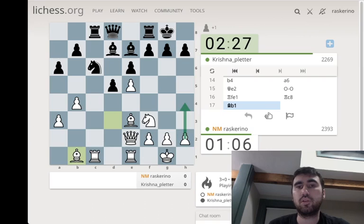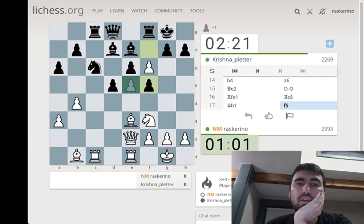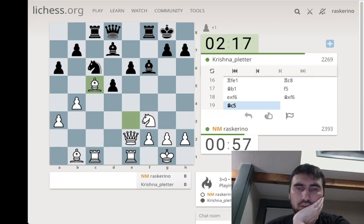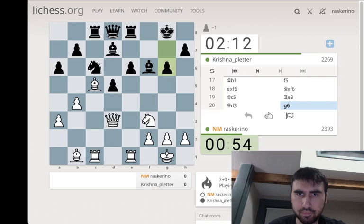Maybe I should try h4 ideas, just looking to support g5. They can probably just take it, so maybe I should play g3. Sometimes they can't, though. They're opening lines for me! I certainly want to open lines. Let's hit the rook. Maybe queen d3, just keeping an eye on d5. But how to make progress.